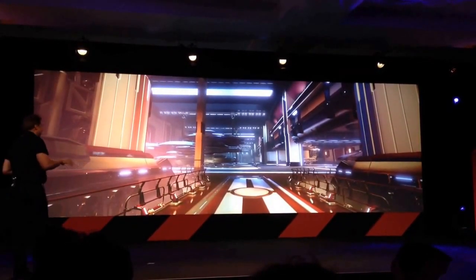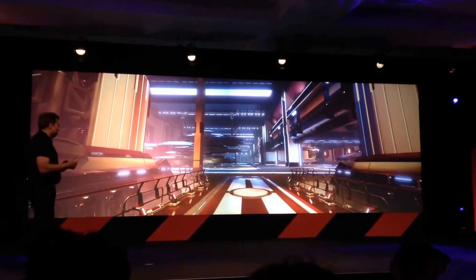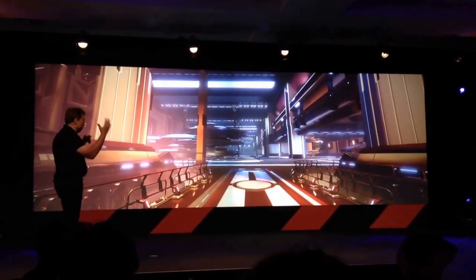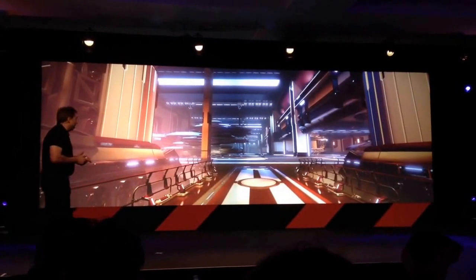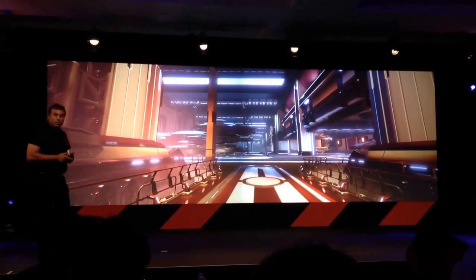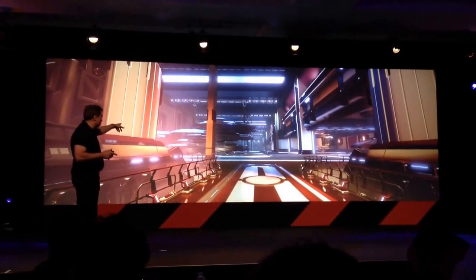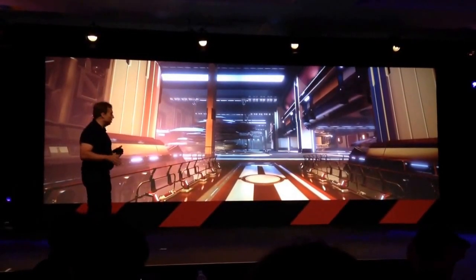Most people don't have as many ships in the hangar. We have different levels of hangars: a basic hangar, a business level hangar, and then the deluxe hangar, which is the one where you've got lots of ships. Our smallest ship has about 300,000 polygons. Our biggest ship, which is the Constellation on the left, is about a million and a half polygons.